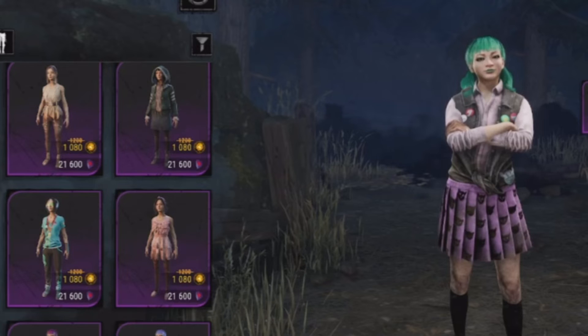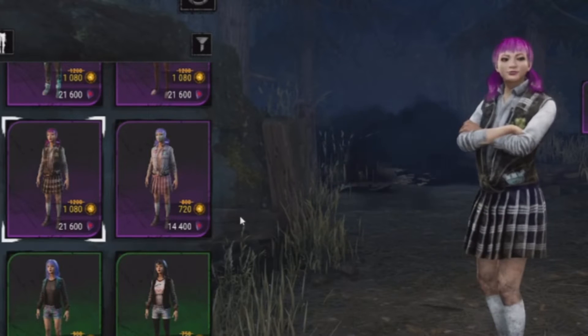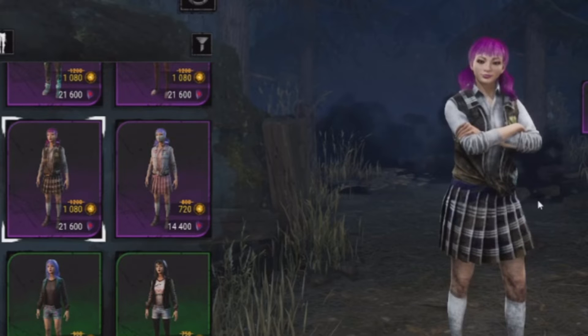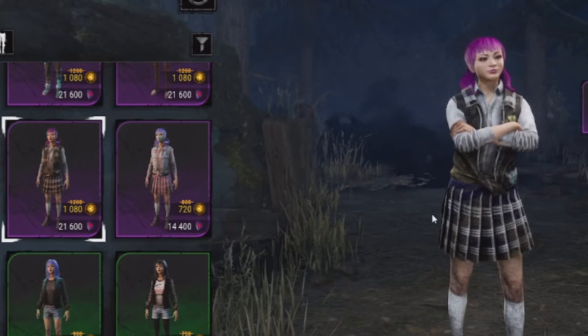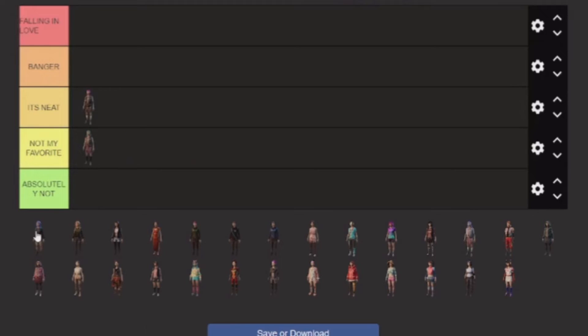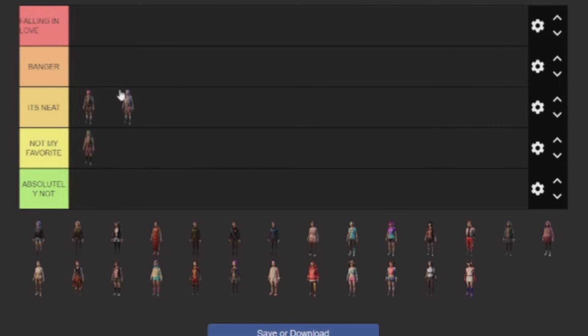The next one, we have the other recolor. I like this one much better because we like the green hair. And I like the skirt, I like the jacket. I think this is the last skin I would probably use, so I'm going to put this in neat. It's pretty neat in my opinion.